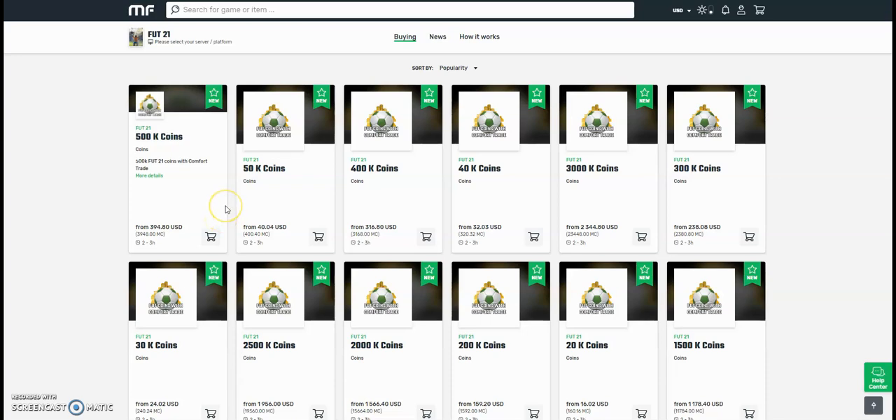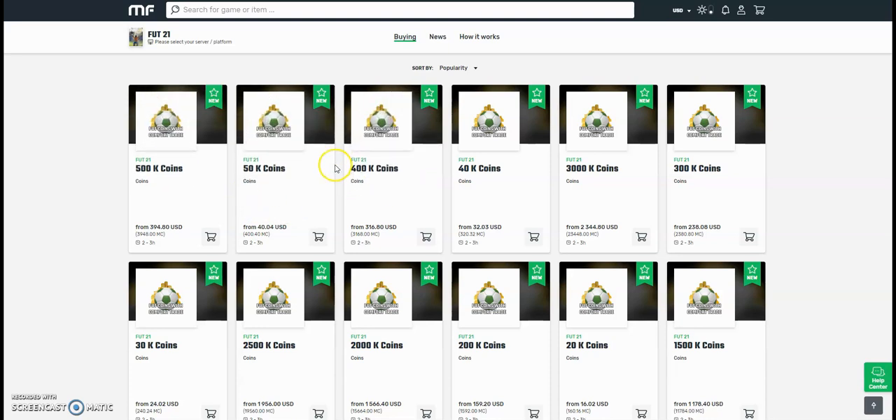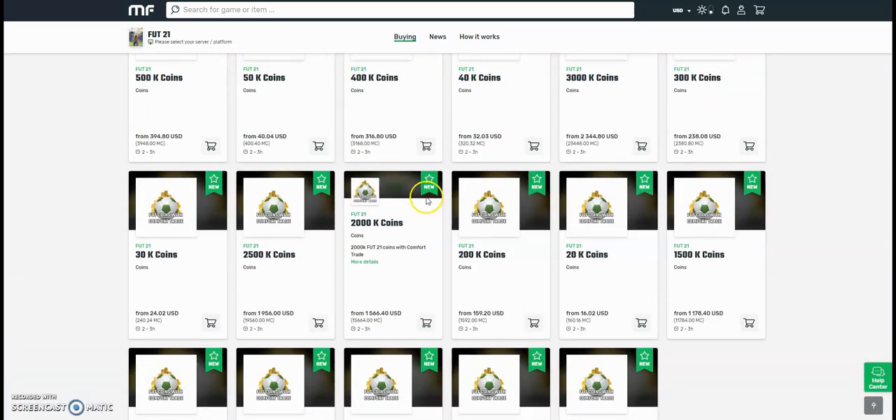Check out MuleFactory.com for the cheapest FIFA 21 coins. They're brand new out now, and obviously the prices will change every day due to the fact that FIFA has just came out. So don't take these prices for gospel, but they do the safest comfort trade around — all legit and fast orders. Bear with them at the start because there will be a lot of orders. Use the checkout code OwenFIFA down below to get yourself a discount.